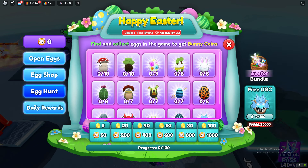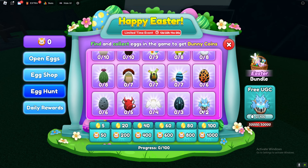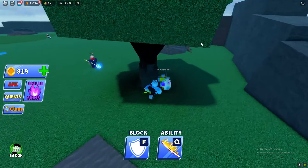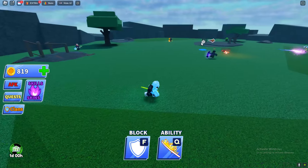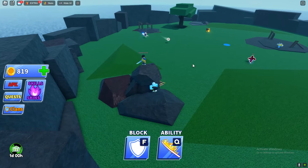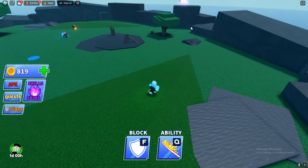The mushroom egg is the most common, and it goes all the way down to the rarest one. There's actually an egg right there, and we literally just got the rarest one straight away. I'm not entirely sure where that spawned, but there's actually another one right there as well.